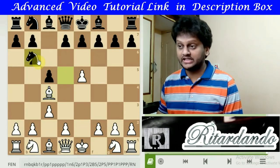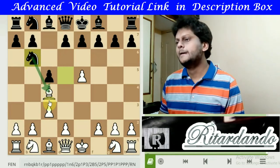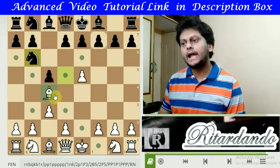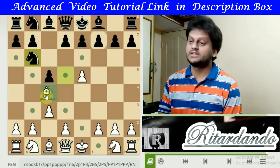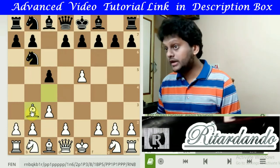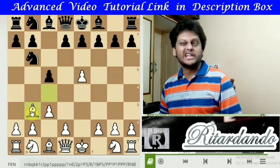Hence the best move for Black here — what most people play — is Nb6. Moving Nb6 not only removes the threat on the Knight but also forces a waste move for White. So the common and best response for White is to step the Bishop back one square — that is Bb3. The Bishop retreats to b3.